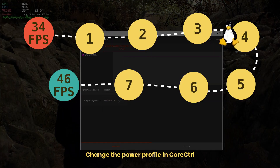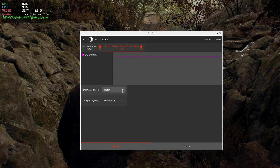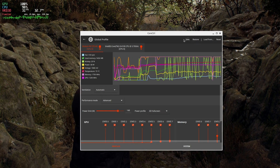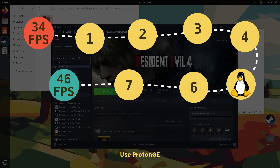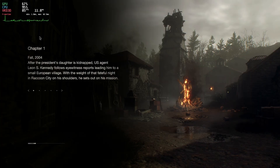I also installed CoreControl to change the power profile of the GPU and CPU to see if this changes anything, but unfortunately no luck. Next up, I installed the latest Proton GE version. This customized Proton has helped me often with gaming-related issues, but unfortunately not this time.